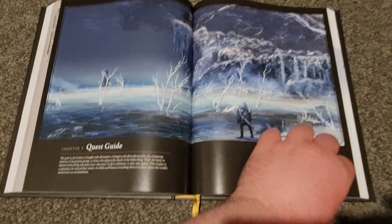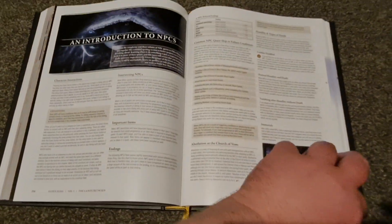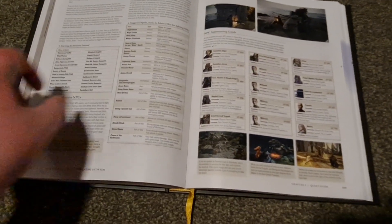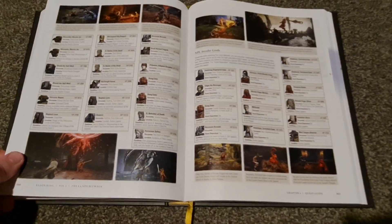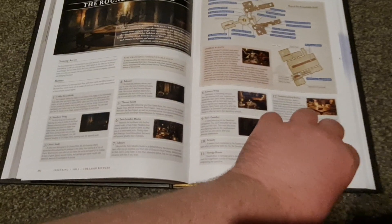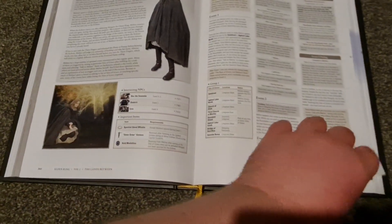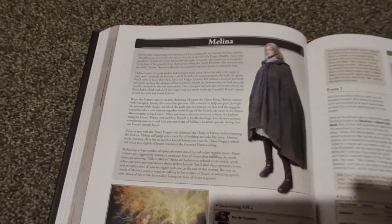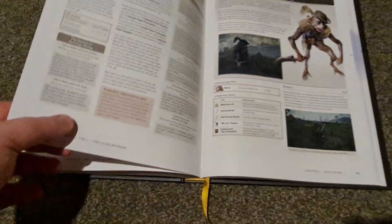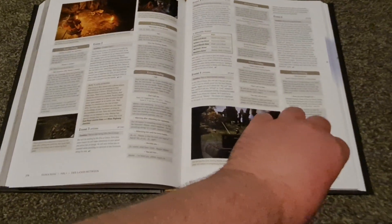Quest guide — so, quest slash character guide. Basically, you've got all your characters, your NPCs, and it tells you about them all: how to summon them for different fights, places they are located, when they are located, descriptions. As you can see, there's Melina — which is a very long part, I imagine. There's Boc, or Bok. He's cute.